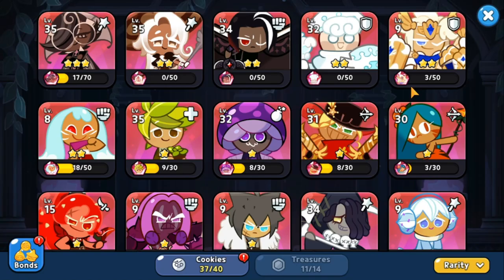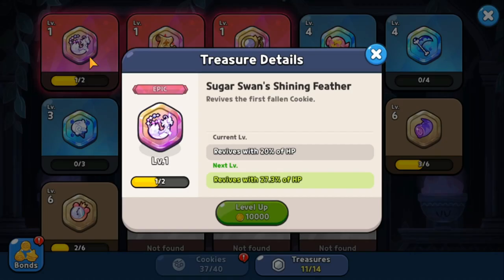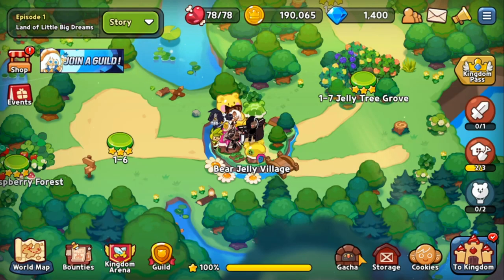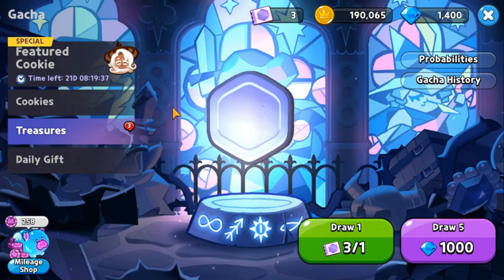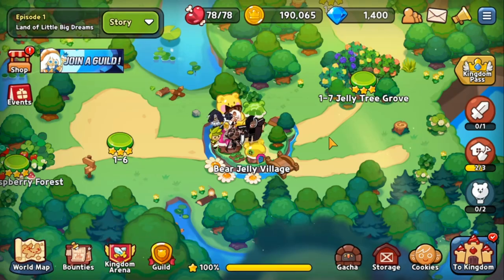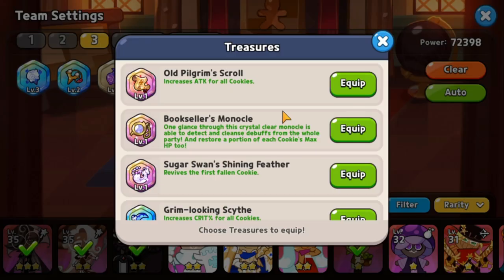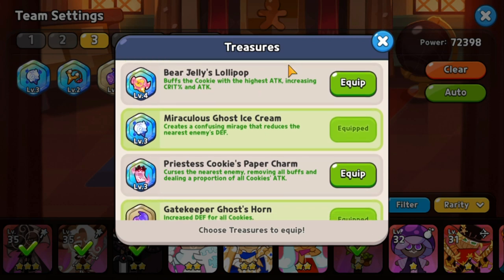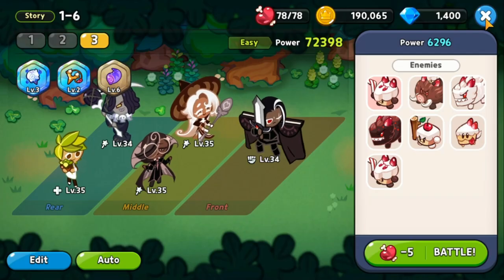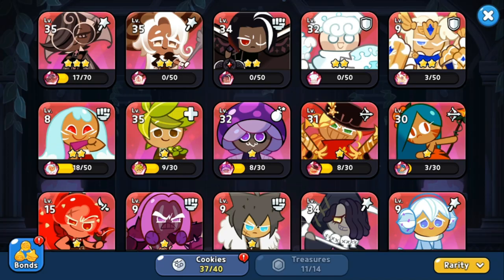Last but not least, you have Treasures. Treasures also have a gacha system and are equipped during team creation. They give you stats and a certain ability or bonus when equipped with your team. Check the gacha — treasures are listed alongside cookies. Equipping each treasure gives you a specific bonus. Those are the best early-game tips for your top five cookies.